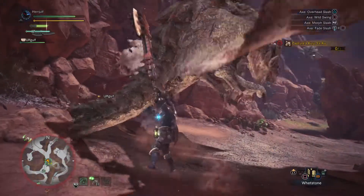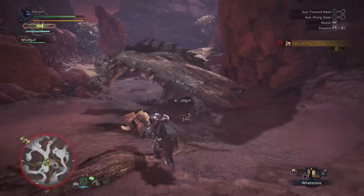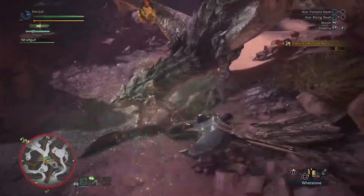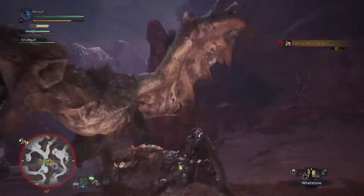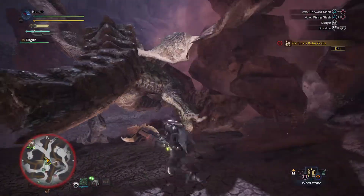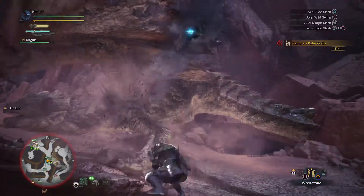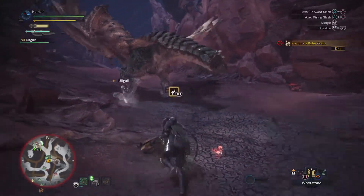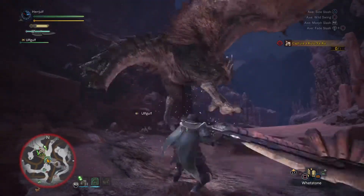I think it can't poison you once it loses its tail — not 100% sure though; it definitely does less damage. Also some of Rathian's running attacks can be pretty disgusting as well. The hitboxes can be very unreasonable at times, to be honest.